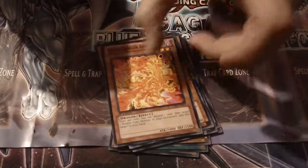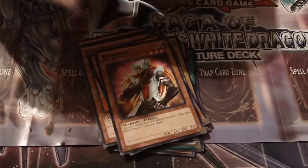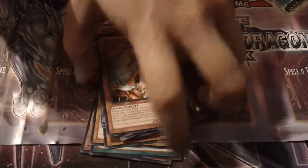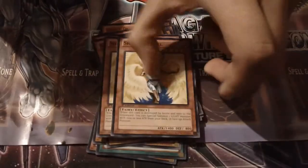Mirage Dragon, Divine Dragon, the Whitestone of Legend, Kaibaman, Herald of Creation, Kaiser, the Common Honest — which is also a pretty cool reprint. We have not one, but two Shining Angels.